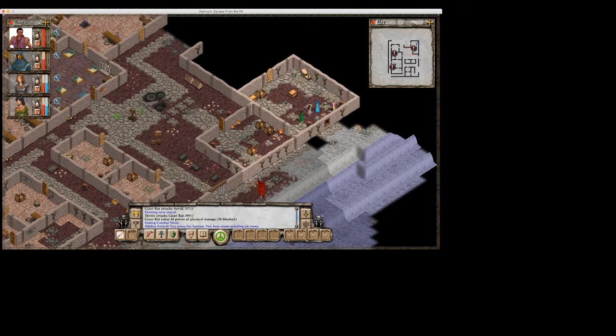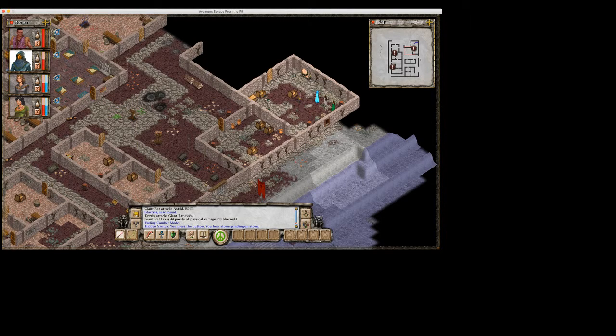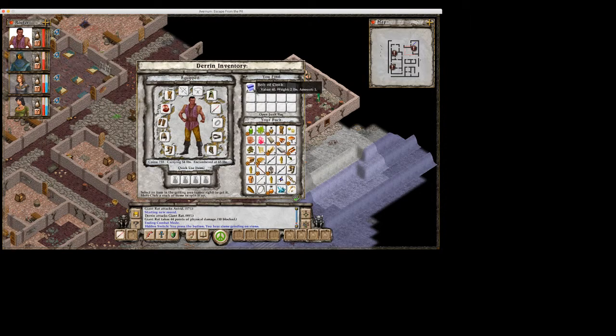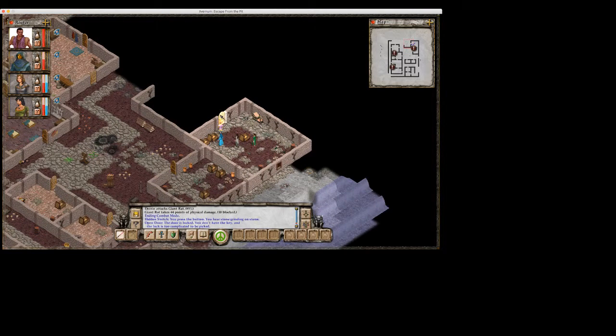This barrel of garbage looked, from a distance, like it might have something useful in it. Closer inspection, however, reveals it to be merely a barrel of garbage. So here's some of that nice little sarcastic humor I've been talking about. A shielding potion is worth taking. A bar of iron — probably take that. Bolt of cloth. Money. Pincers. This lock is too complicated to pick, so we can't get through here, at least not at the moment.